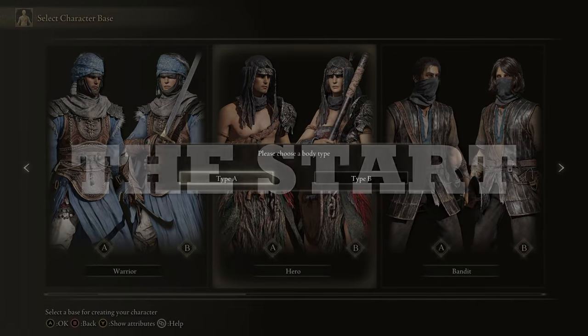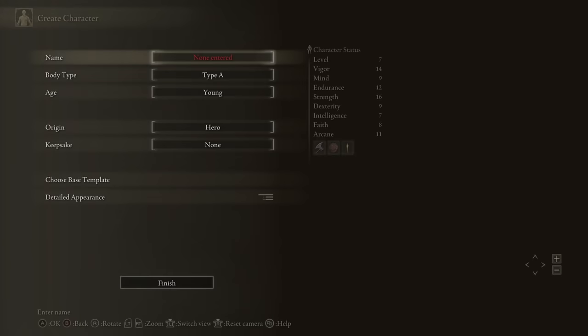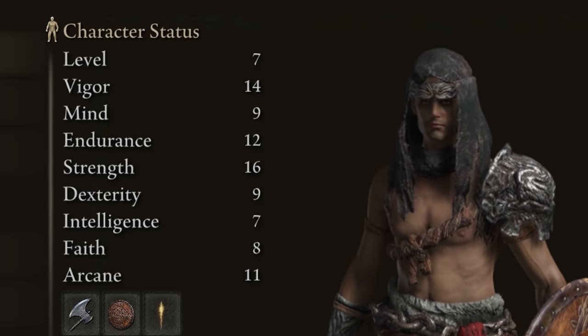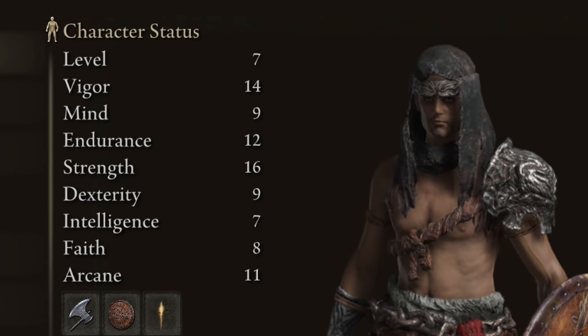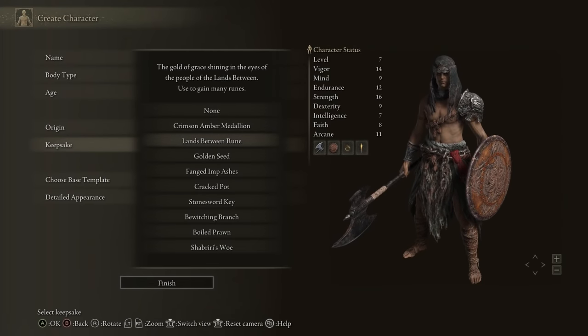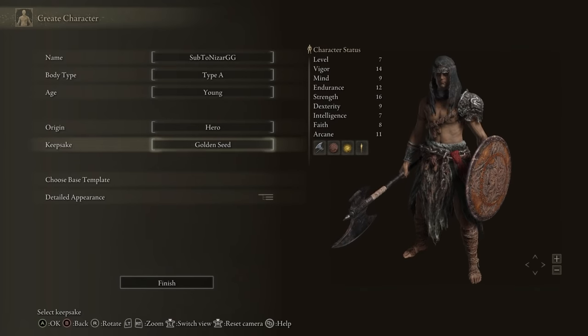For the pure strength or beefy warrior that just smashes everything in its path, you'll want to go with the Hero class. It has probably some of the best starting stats in the game: high strength, high vigor, and high endurance — exactly what we need. For your keepsake it doesn't matter what you take, but as always the Golden Seed is good for the free extra flask at the start of the game.